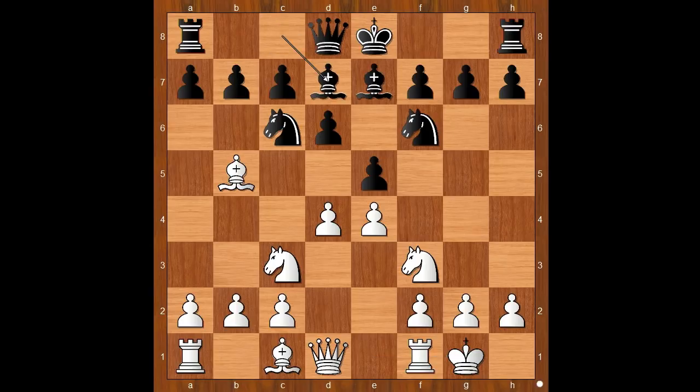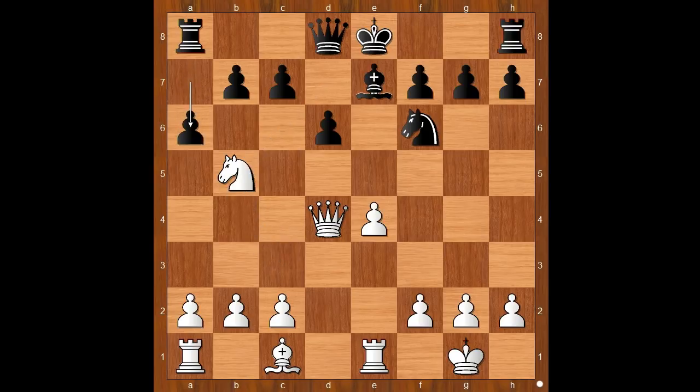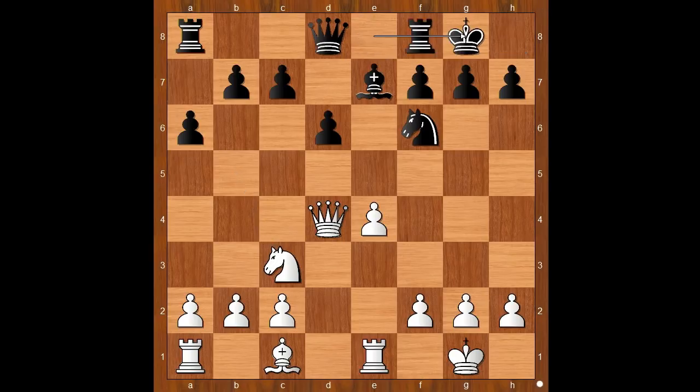Bishop to d7, unpinning. Rook to e1. Knight takes on d4, knight takes on d4, e takes on d4, queen takes on d4. Bishop takes bishop on b5, knight takes on b5. A6, kicking the knight back. Knight goes to c3.